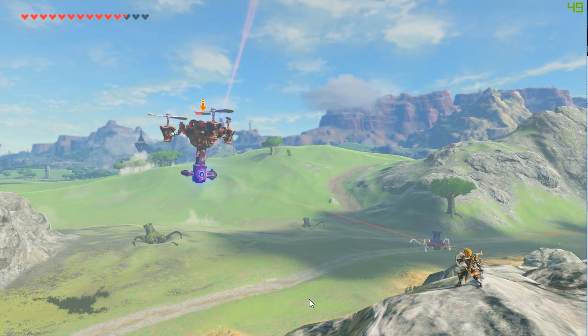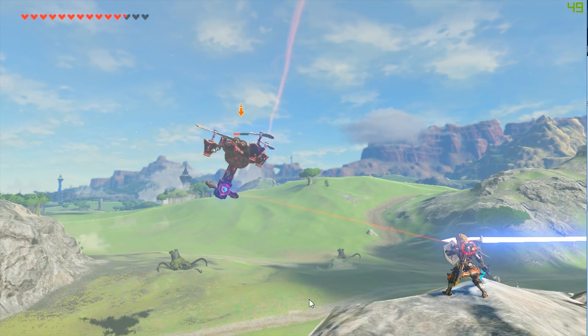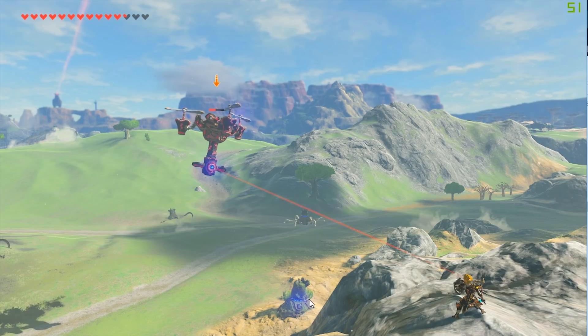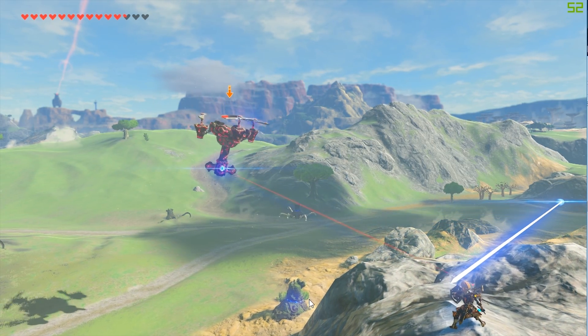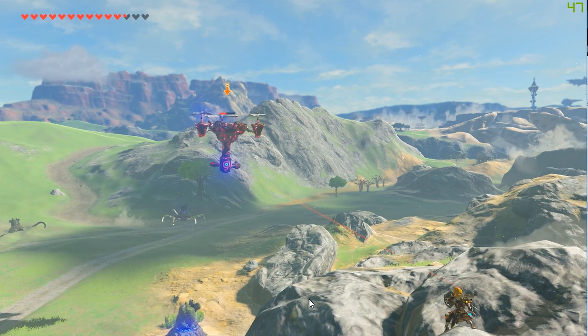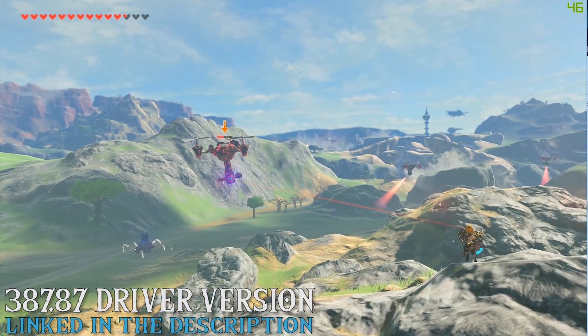The shader commit bug present in Nvidia drivers has been basically fixed and now uses 50% less RAM in our systems when loading shaders with Cemu. This means that players using 8 gigabytes of RAM should no longer stutter in-game, as long as they're using the 387.87 Nvidia driver version.